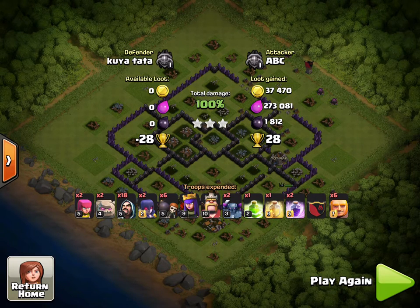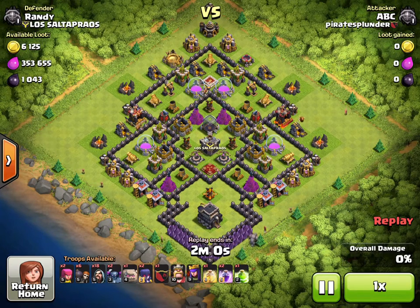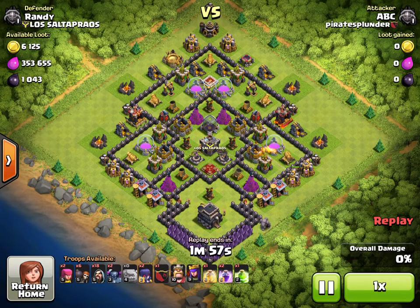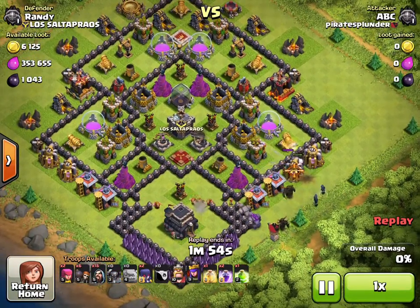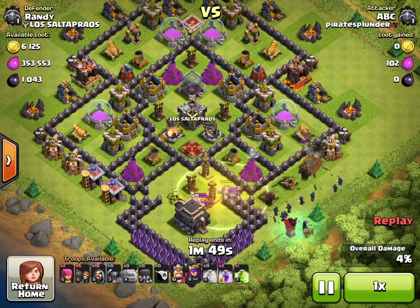Here is my next attack on my way to Champion. Two quick things first: I got to Masters 1 just doing Queen walks, Town Hall sniping, and two-star attacks using the Queen walk. Also, I spent a lot of gold hitting next trying to find the perfect base. This next one is a Town Hall 9, not very maxed out — level 1 X-Bows — but a pretty clear shot to the Town Hall and an easy jump into the center compartment.